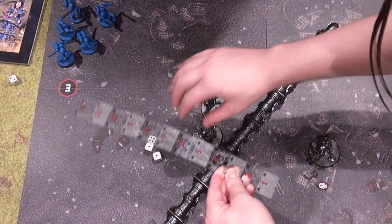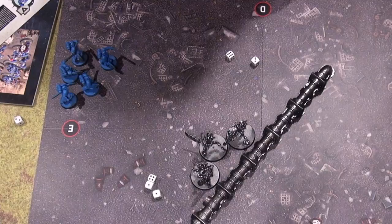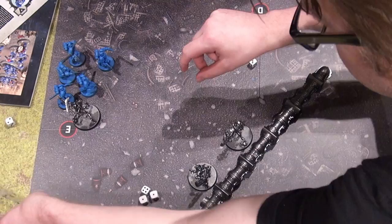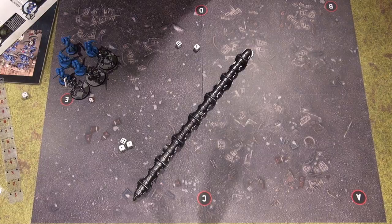Six inches gets them here. So I have to make an eight-inch charge roll. Nine inches — so that's more than enough. This is looking good for Jason and the Necrons. Positioning them right here and right there. Charge phase is done — now let's go to the fight phase. Since I charged, I get to go first. I pile in — up to three inches — making sure I'm in base-to-base contact and still within unit coherency.